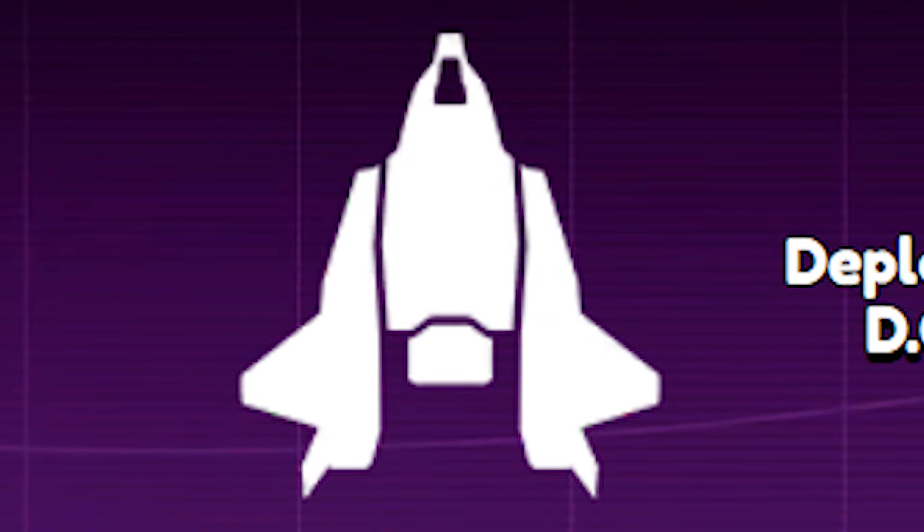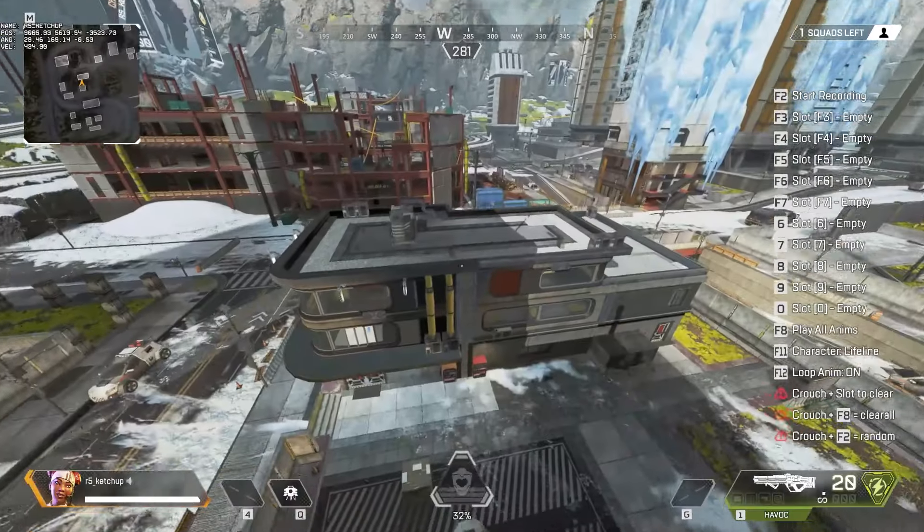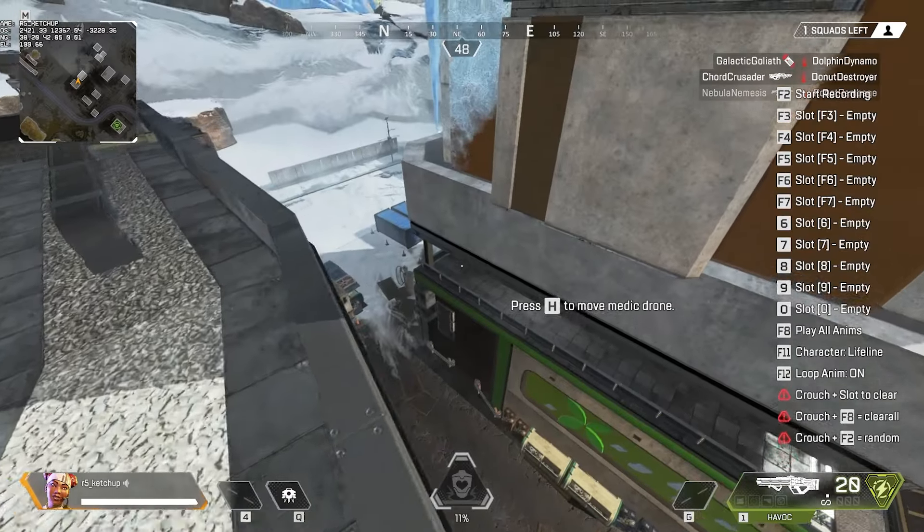Starting off with the passive icon, which now looks like a dropship — which is unnamed — but we know this will allow Lifeline to hover in the air for around 1.5 seconds. This can be upgraded with a perk, which extends it to 3 seconds.